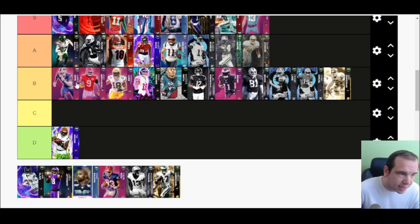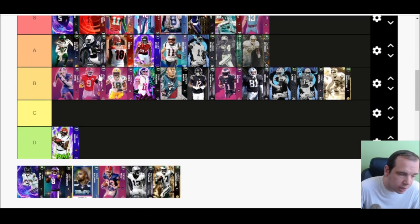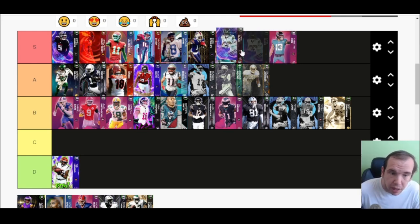Garrett Wilson is A tier. I wasn't the biggest fan of this card — he's usable, especially on a Jets theme team where he'll be really good — but there are just better cards. Was not sold on him. Up next, Chris Olave — he's great. Gets great abilities, he's dependable and good.